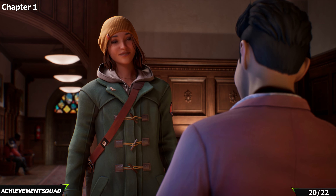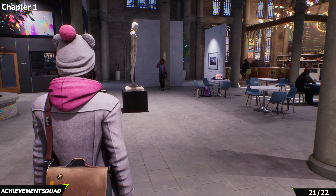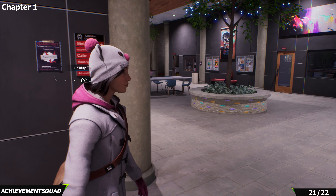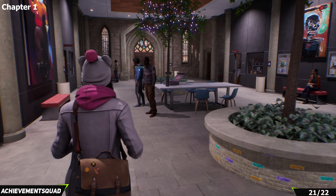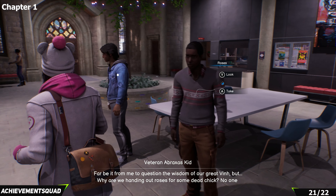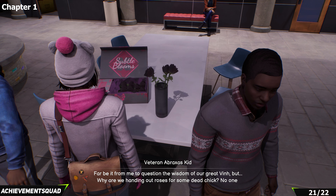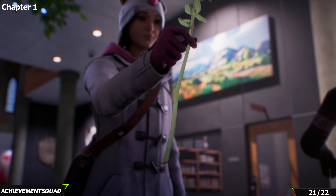Next up is a clue. After speaking with Vin and Yasmin, the Abraxas guys are going to be hanging out in the FAB building. You can grab the flower — or the rose — off the table. It's a clue, even if it's not immediately obvious why.